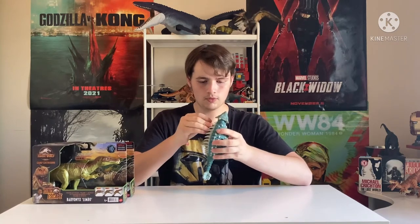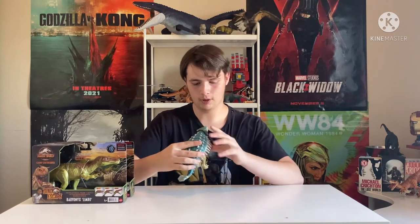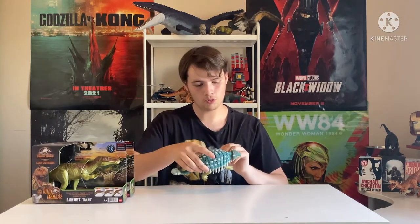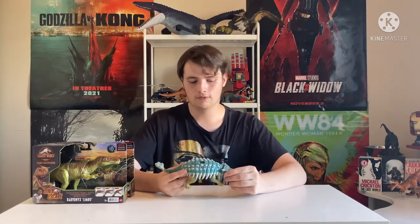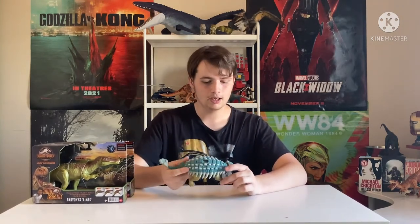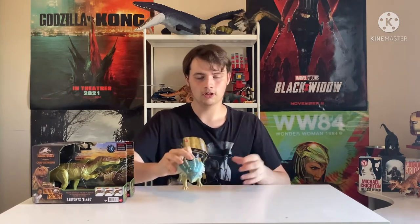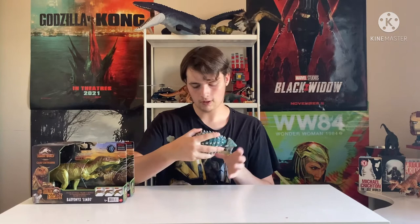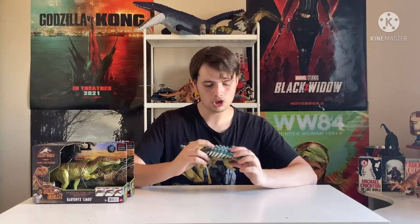The back legs can move in and out a little bit with a wide joint for extra terrain, but the front legs are just straight, which is a little unfortunate. It would have been nice to move or bend the legs — similar to what I mentioned with the Amber line. All they had to do for a perfect Amber Collection Bumpy was this paint job and then add joints in the legs so you can bend the elbows, and maybe even the feet. Still, it looks really nice.